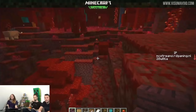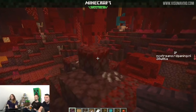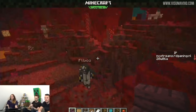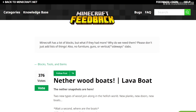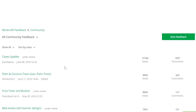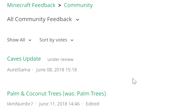They also answered chat questions about nether boats — the idea that fire-resistant wood could be used as boats in the nether. They suggested upvoting it on the feedback website, with a link in the description. They decided to work on the nether update because it was the most voted on the website, and currently the most voted is the cave update. So use the feedback website to tell Mojang what you want — this could mean the next update is a cave update.